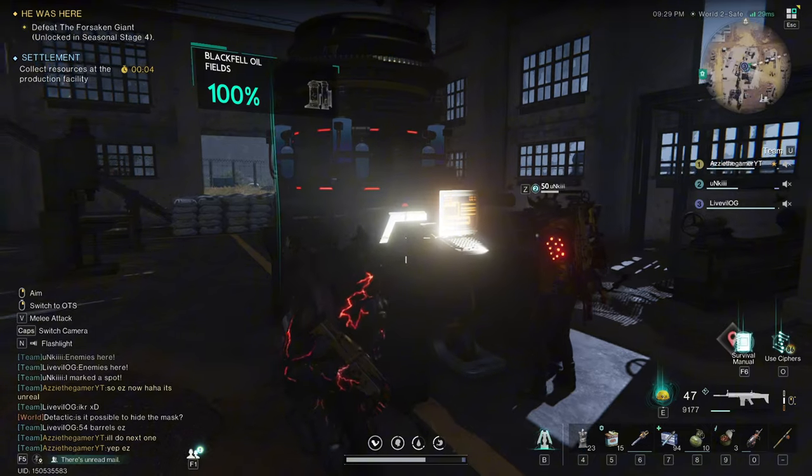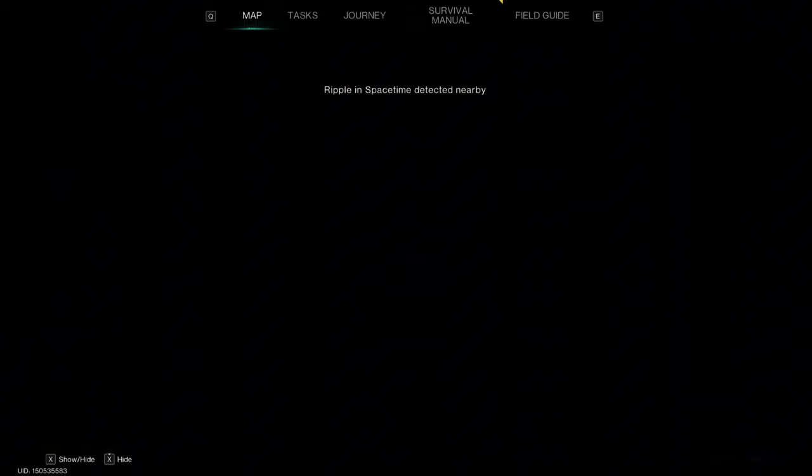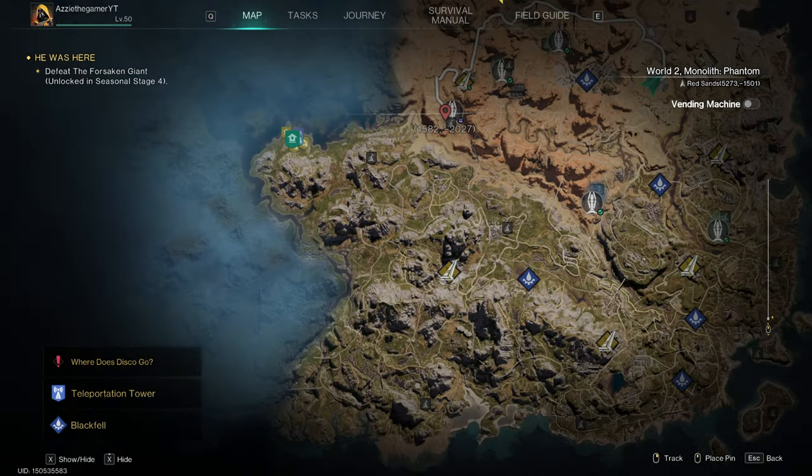So here's the refinery. It looks like this. You can find one of them at the Blackfowl oil fields. There is one in every region.